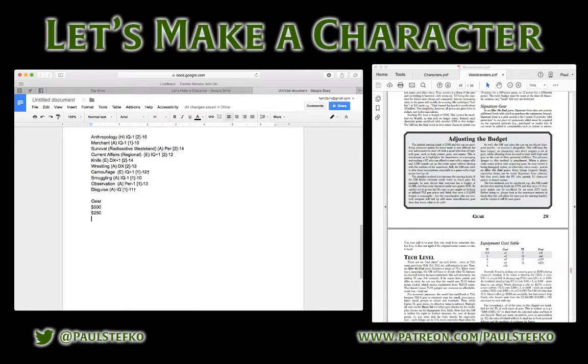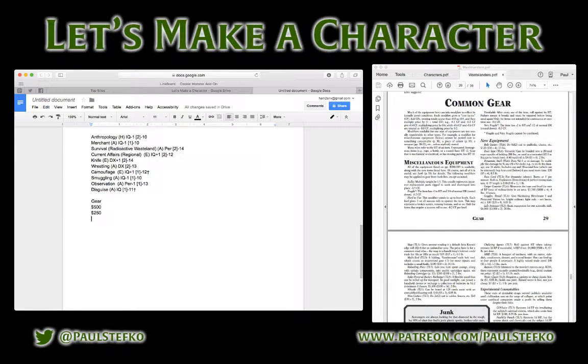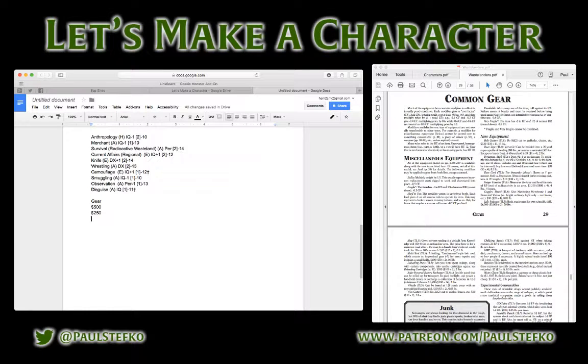That may sound like a lot, but After the End assumes that society settles out at what GURPS calls Tech Level 4 — the equivalent of the Renaissance or Age of Sail, with gunpowder weapons like flintlocks. Any equipment from a higher tech level gets its cost multiplied by two for each tech level above 4. So Tech Level 6 (roughly World War One era) gets multiplied by four, Tech Level 7 (World War Two through the 1980s) gets doubled again, and so on.